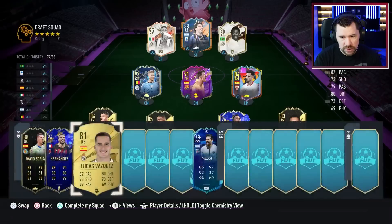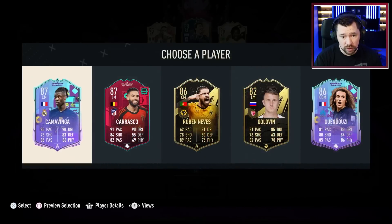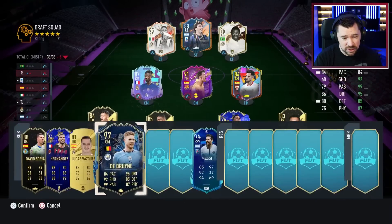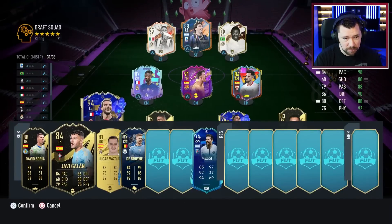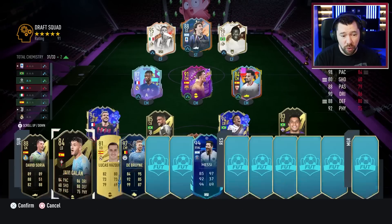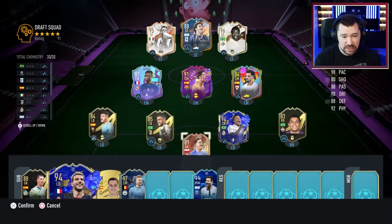That's not what we want — we'll take Lucas Vazquez in there, that's what we want. The Frenchman Camavinga, which also allows us to put Hernandez back on the bench, leaves us needing a La Liga manager to get full chem with this setup, or no La Liga manager to get this as the full chem setup.